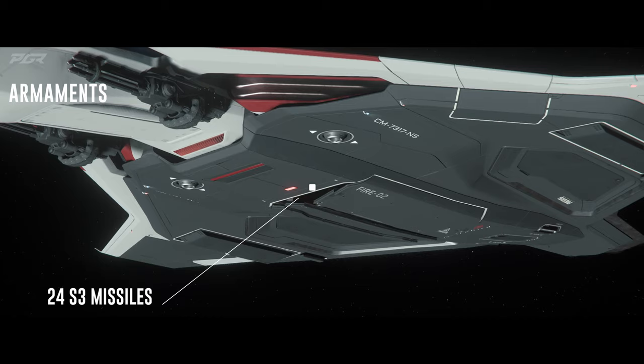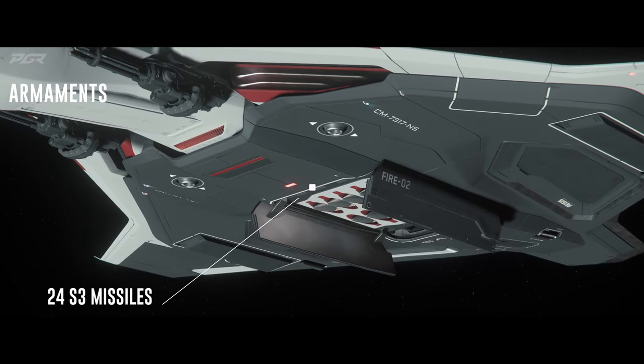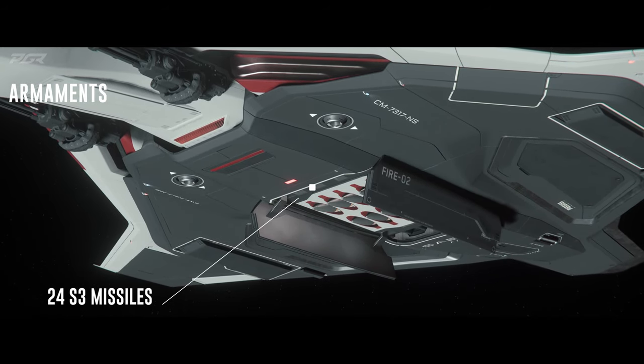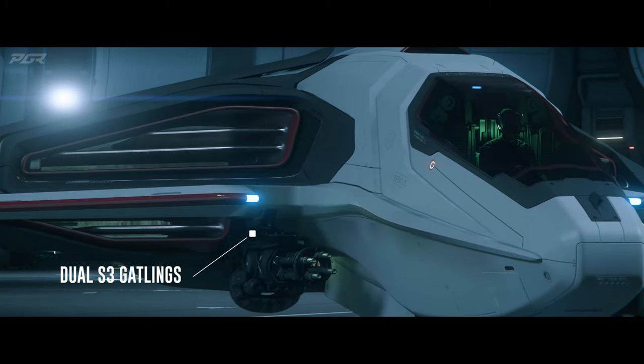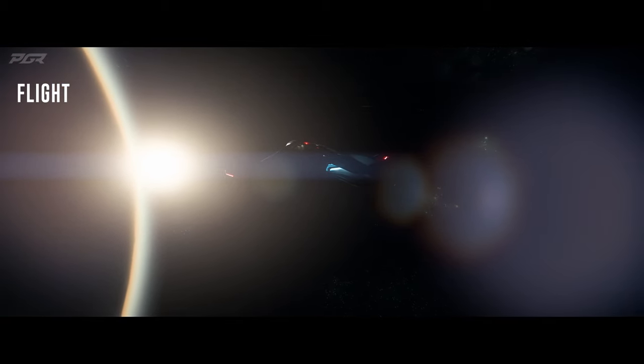For its armament, it has 24 size 3 missiles sitting in a B-stoked missile rack in the underbelly of the ship. It also sports dual size 3 Mantis Gatlins, which comes stock. This ship flies amazing — the engine sound constantly reminds you of the amount of power you have under the hood.